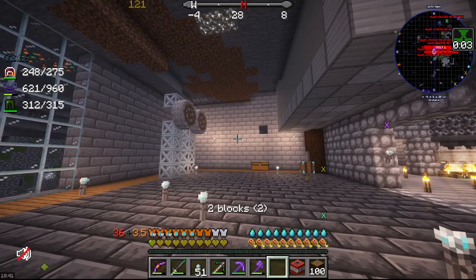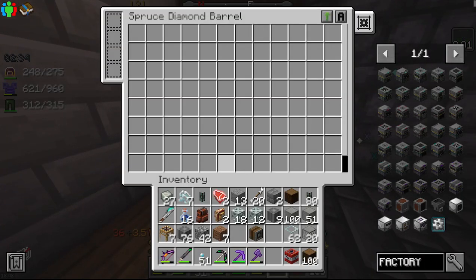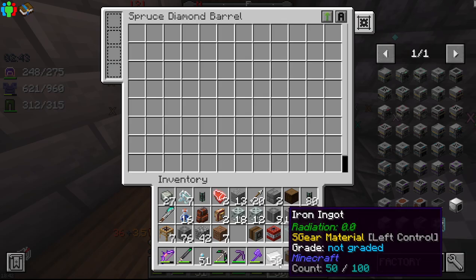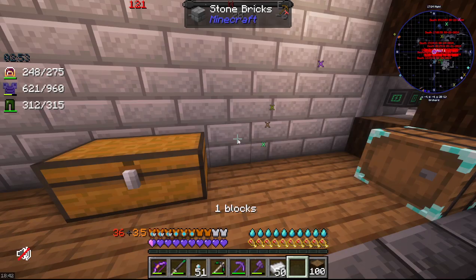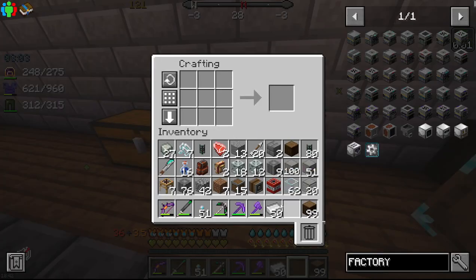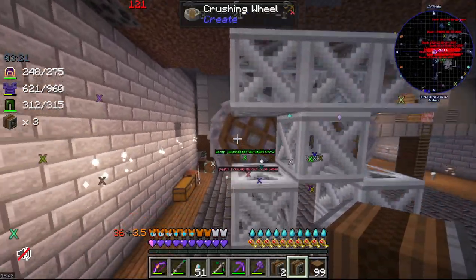Let's continue now. I brought some things to make it happen. This is the perfect time for chain drives. Casing, iron ingot — we'll need two more of these to do that. We'll need that and that. Now we have three encased chain drives.